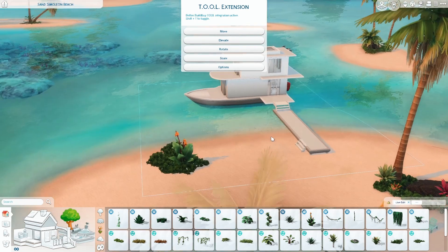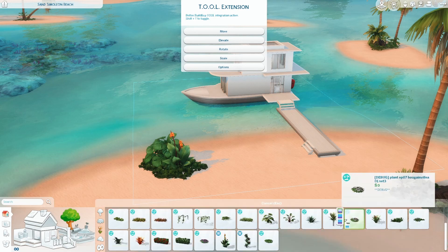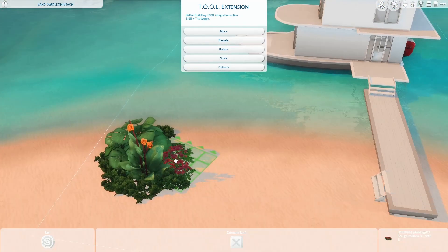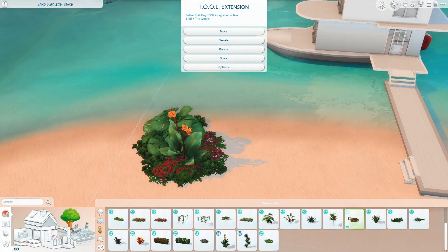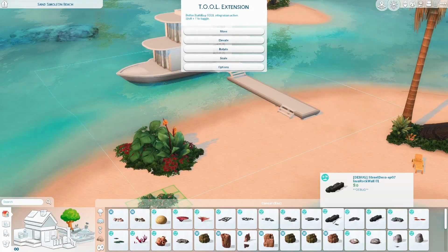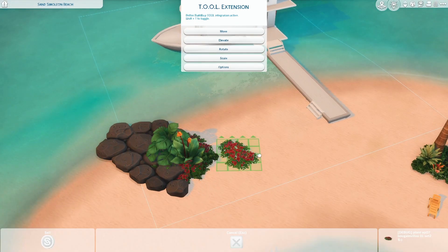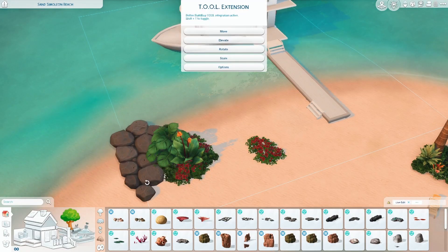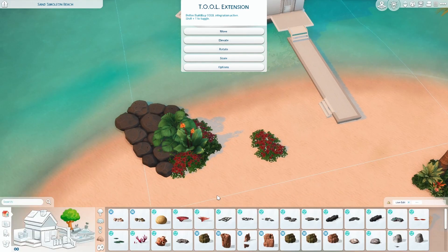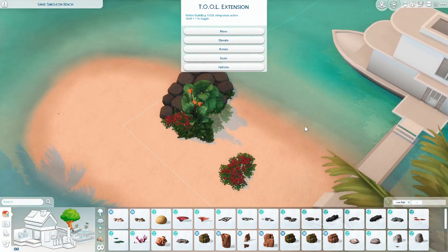I've just been in the mood to build something summery lately, and to me Sulani is a very summery world — a place I associate with vacations. When I want to build something summery I usually do it in Tartosa, Sulani, or maybe the jungle adventure world Selvadorada, because they're just so different from what I'm used to in Scandinavia.